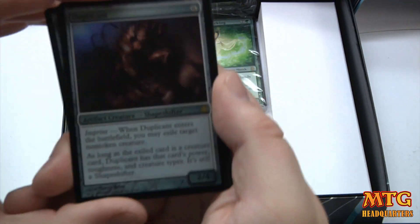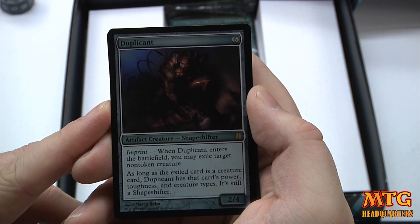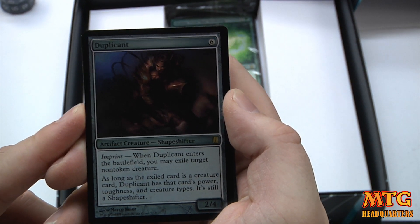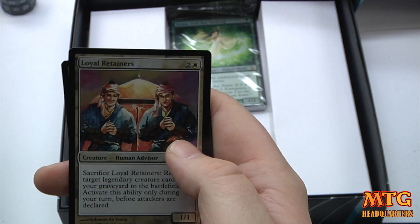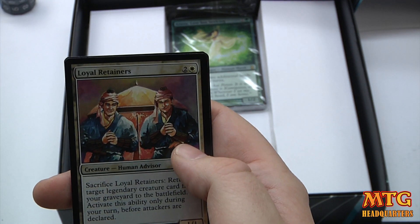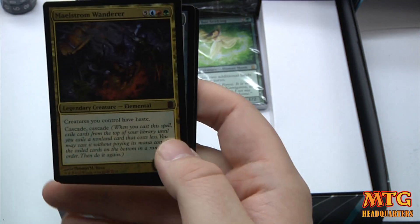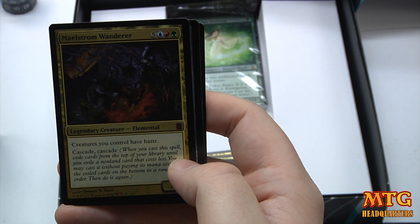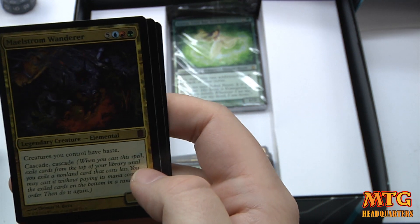I'm guessing the cards are what's driving the price and I can see why some might be very expensive. Duplicant — 6-drop. Imprint: when Duplicant enters the battlefield you may exile target non-token creature; as long as that exiled card is a creature card, Duplicant has its power, toughness, and creature types. It's still a Shapeshifter. Loyal Retainers — sacrifice Loyal Retainers: return target legendary creature card from your graveyard to the battlefield. Awesome, especially if you work in some discard.